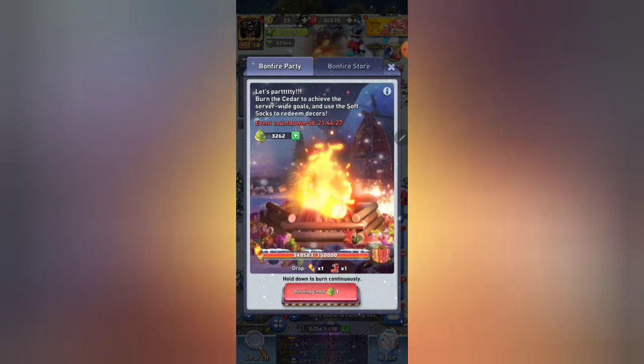Is this a good point to mention not using all of your cedar trees unless you need R&D or tech chests? It's a very good time to bring that up. If you do not need tech chests or R&D, you can use one thousand eight hundred fifty trees to get the two decor items, three gold chests, 20 red recruits, and 500 gold chests.